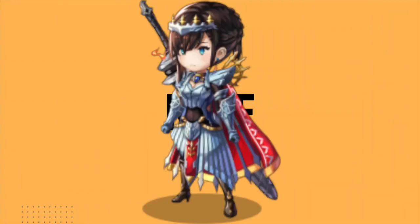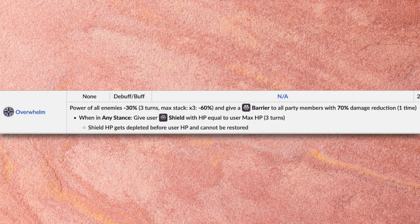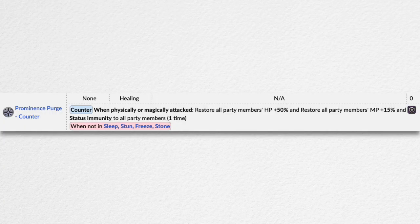Number 9 we have Radius, Another Style. One skill of hers that I use frequently is Overwhelm. Overwhelm reduces the power of all enemies by 30% and can stack three times, gives a barrier to all party members with a 70% damage reduction. And if she's in any stance, she gets an HP shield equal to her max HP. Radius AES was one of my top three units of 2022 and the best way I use her is as an ultimate defense unit. Her chivalry skill makes everyone invincible for at least one turn, and her prominence purge counter skill makes it so that whenever you get attacked, your HP and MP is restored.